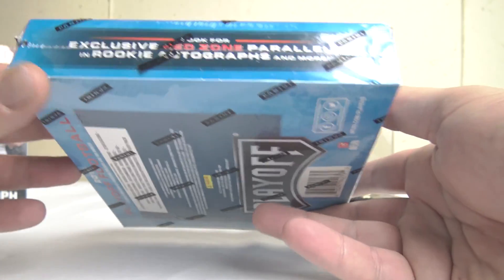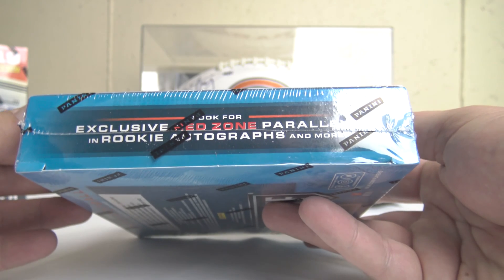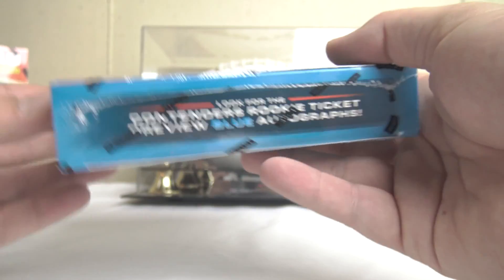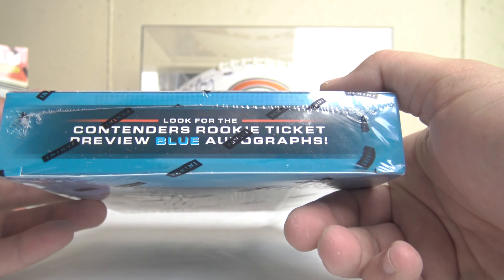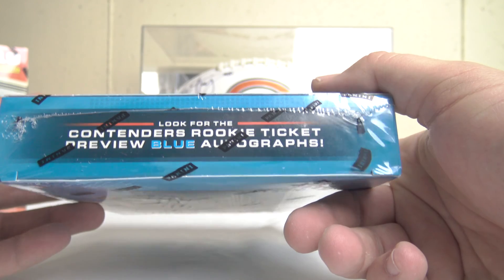Let's see, there's exclusive Red Zone Parallels in here, Rookie Autographs, and more. They also have — look for Contenders Rookie Ticket Preview Blue Autographs. All right, let's rip it open and see what we get.